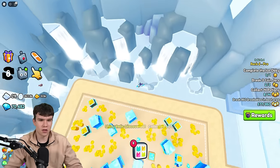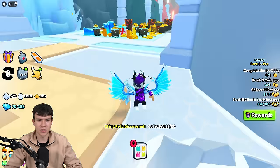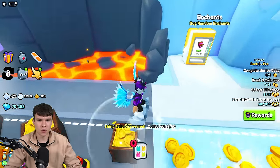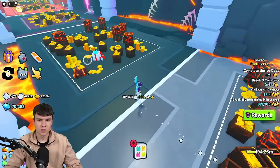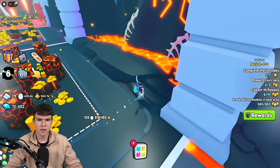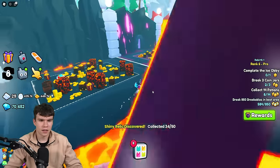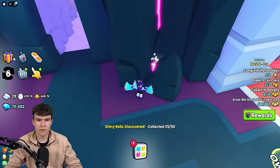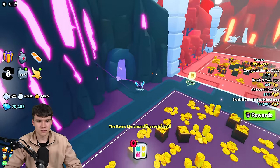For number 32 — this place is covered in waterfalls, but it's just going to be in here. Claim it up — there's 32. Number 33 is just going to be in here — collect up that one. There's going to be one that's just inside of the lava somewhere. There we go — there's that one over there. Claim it up — number 34. For number 35, just going to be over there — and that's our shiny odds increased once again.